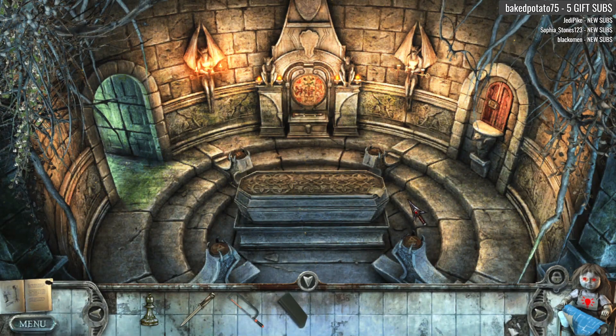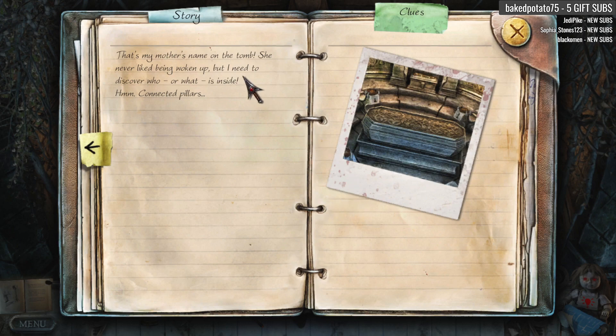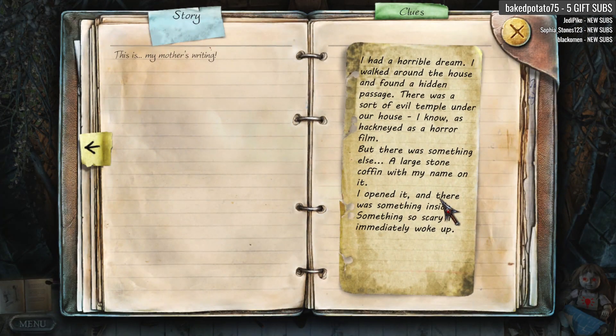Okay, we're definitely not dealing with science anymore. What the hell is this? That's my mother's name on the tomb. She never liked being woken up, but I need to discover who or what is inside. What the hell? This is my mother's writing! 'I had a horrible dream. I walked around the house and found a hidden passage. There was sort of an evil temple under our house. I know, as hackneyed as a horror film. But there was something else — a large stone coffin with my name on it. I opened it, and there was something so scary I immediately woke up.'